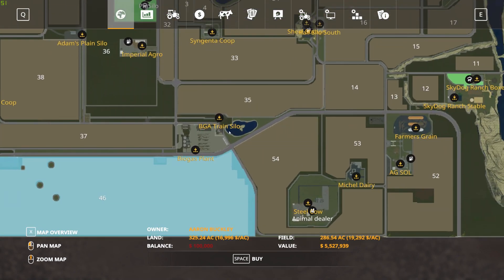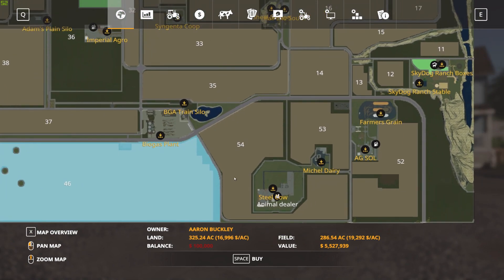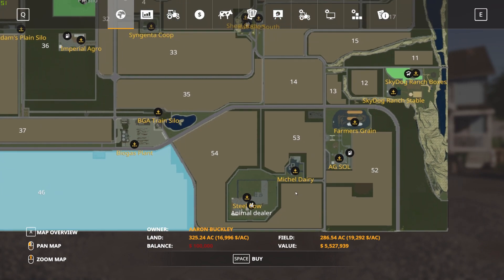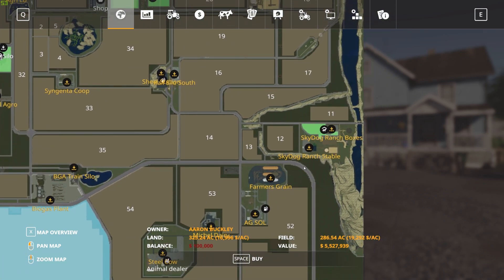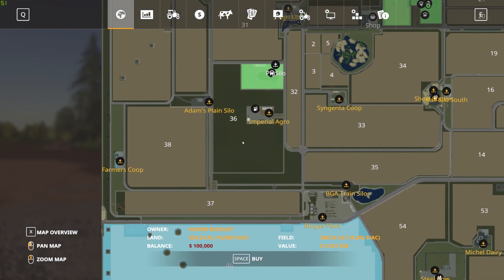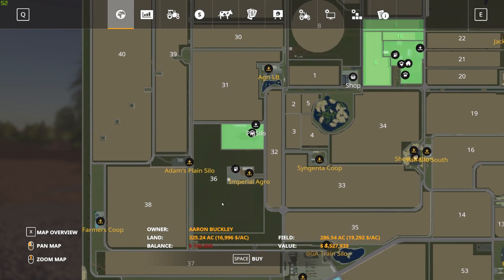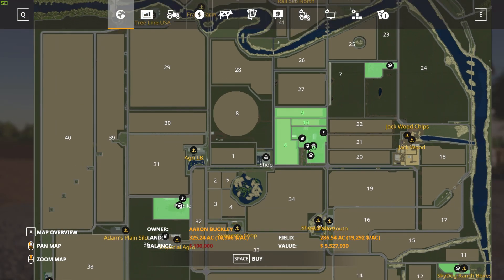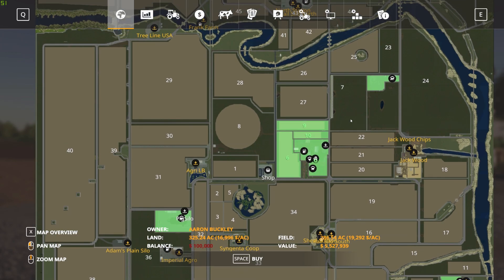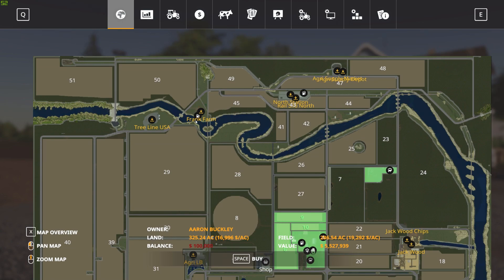Zooming in a bit, you can see a BGA train silo, a biogas plant, a steel cow, animal dealership, A.G. Salt, Farmers Green, Sky Dog Ranch, Sky Dog Ranch boxes, the Co-op, Imperial Aggro, Adams Plain Silo, Farmers Co-op, and a pig silo. You own other pieces of land besides your fields — including a plot with your animals: pigs, cows, sheep, and chickens. There's your main farm with the silos, Jack's Wood Chips, Jack's Wood lumber, a couple of sell spots, Frank Farm, a gas station, and Treeline USA.